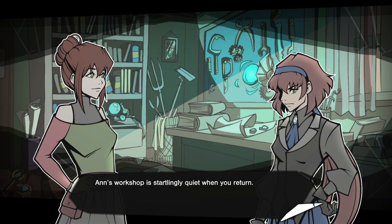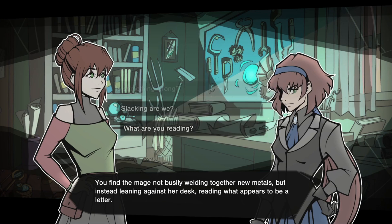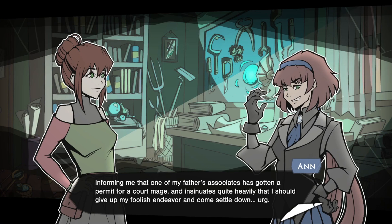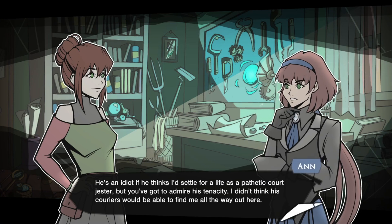This little Anne picture wasn't there the first time we went to the flower shop, so is there different stuff there now? Anne's workshop is startlingly quiet when you return. You find the mage not busily working, but instead leaning against her desk, reading what appears to be a letter. Hey, Anne — did something happen? Oh hello, Morgan. No, work is progressing as planned. I just received a message — a letter from my brother informing me that one of my father's associates has gotten a permit for a court mage and insinuates quite heavily that I should give up my foolish endeavor and come settle down.